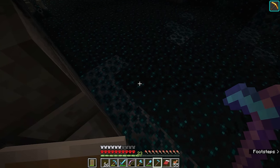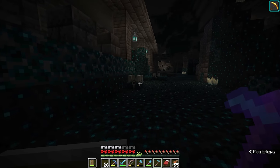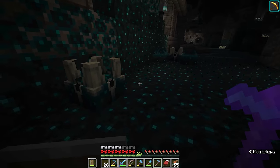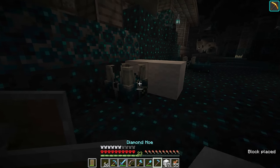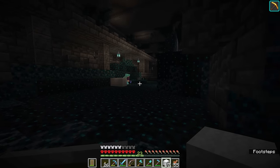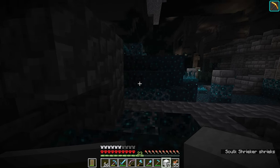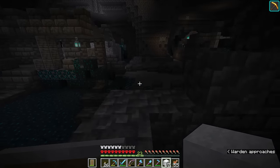I'm gonna hop down here. I'm looking around for shriekers - there's a couple over here. The trick is if there's one like this and there's another shrieker nearby, we just want to place some wool next to it so that when we break this one, the sensors over there don't hear it. If I break this other one we should be good, because there's no other shriekers nearby.